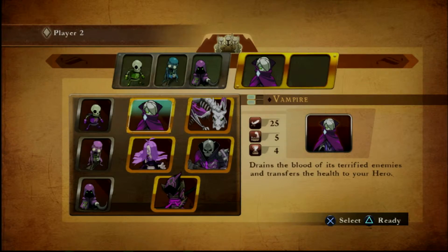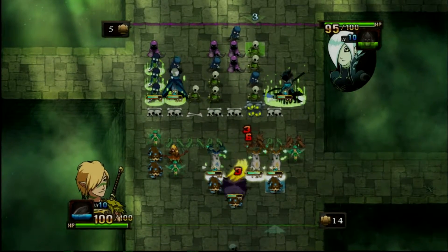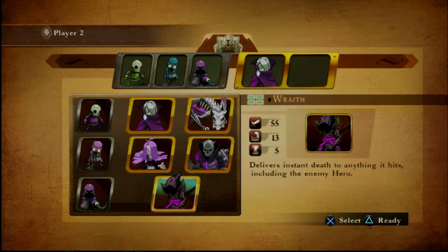Check out the Vampire, whose Blood Drain ability drains health from the enemy hero and restores life to your hero. You can scope out all of the abilities by checking out the unit description when recruiting or purchasing a new unit.